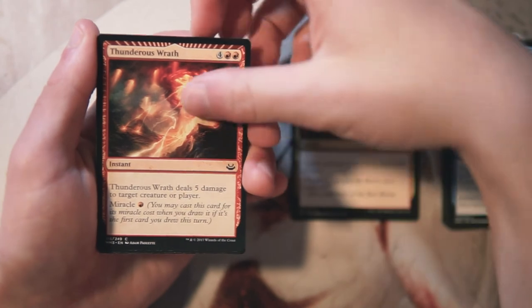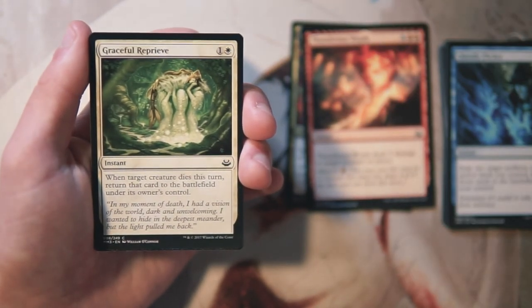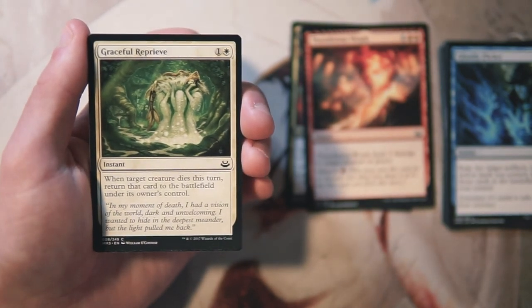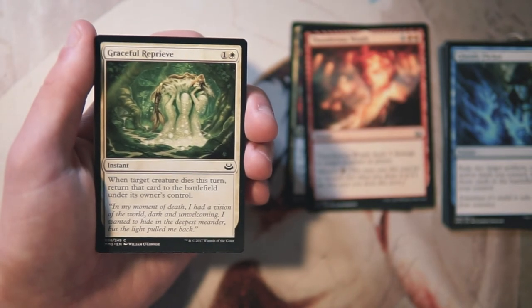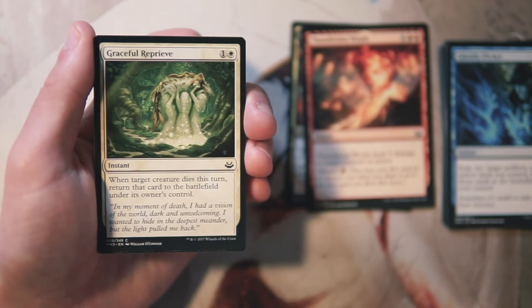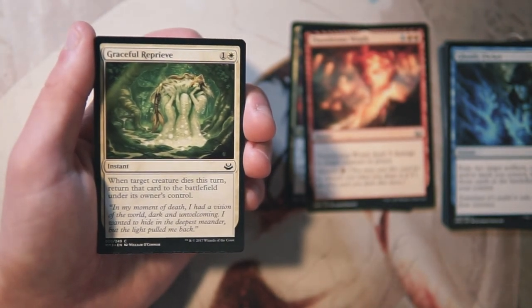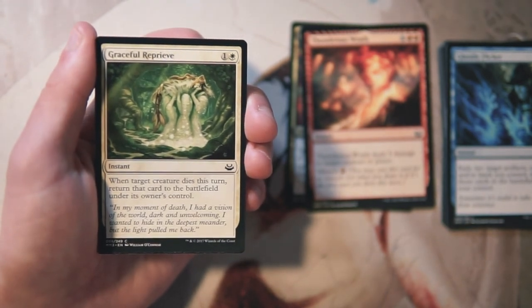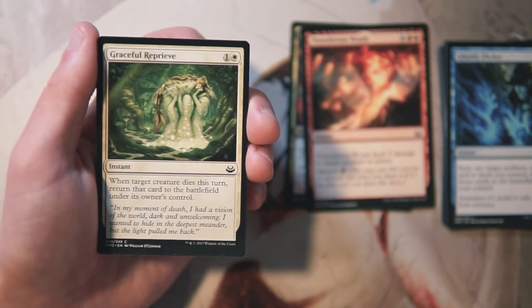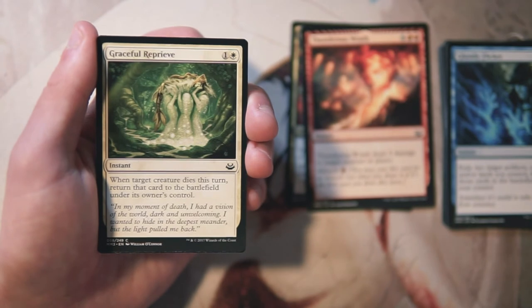Graceful Reprieve is an instant for one and a white — when target creature dies this turn, return that card to the battlefield under its owner's control. I don't really like cards like this. I'd rather have an actual creature to play instead. These effects in general are a bit of a trap for newer players, so this is not the kind of card I would draft.